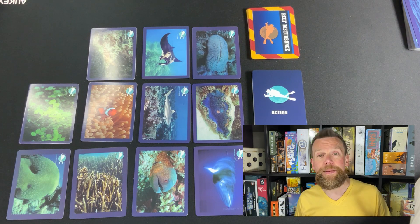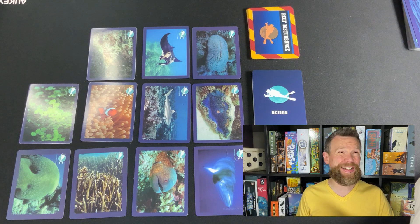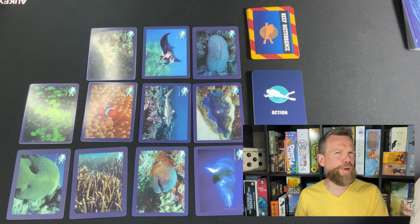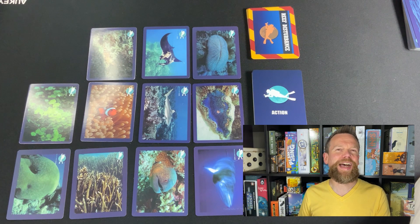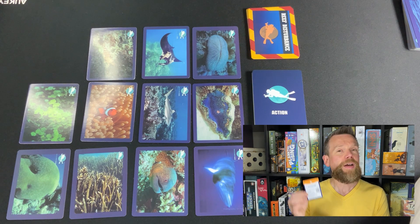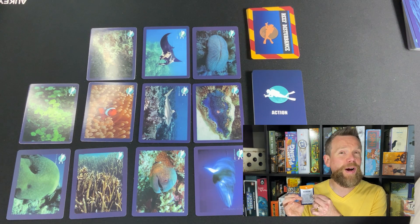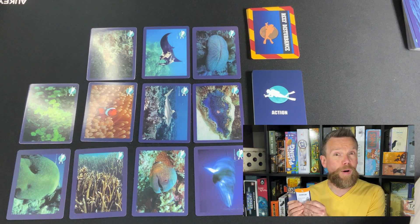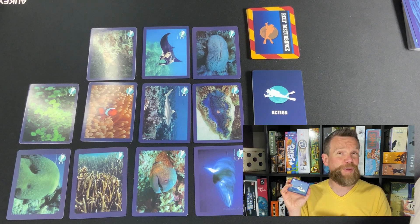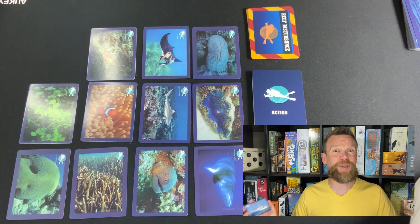One type of card you might choose is technology — there's a satellite and a few other things. These are all things scientists or researchers use to learn more about what's happening with the coral reef. There's a QR code on the card that you can use to find out even more information. For the research ship, the website even has a virtual tour so kids can see what these ships are really like.